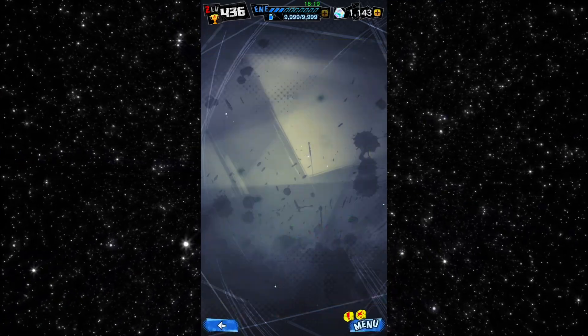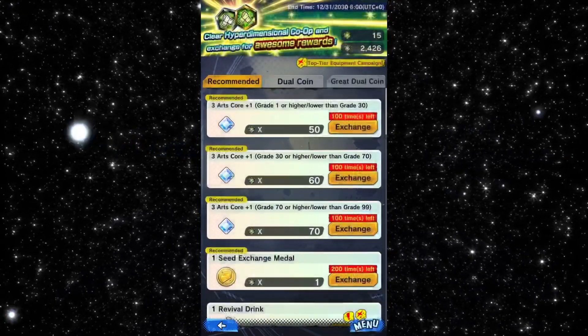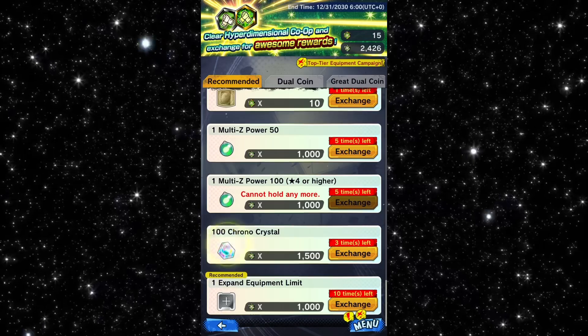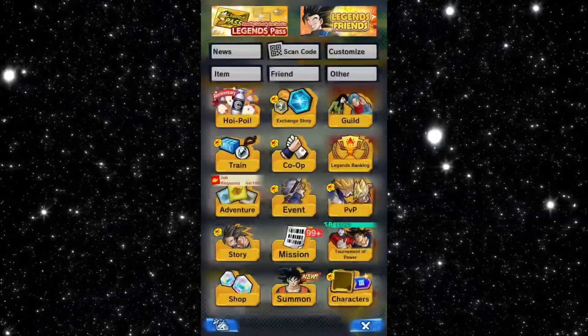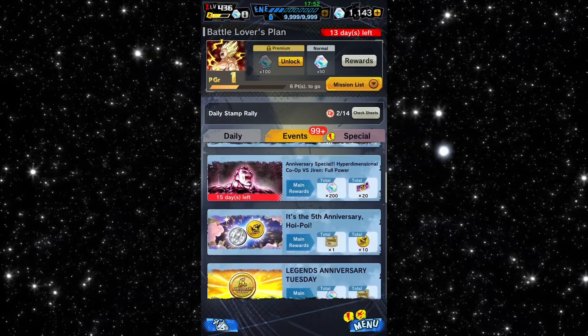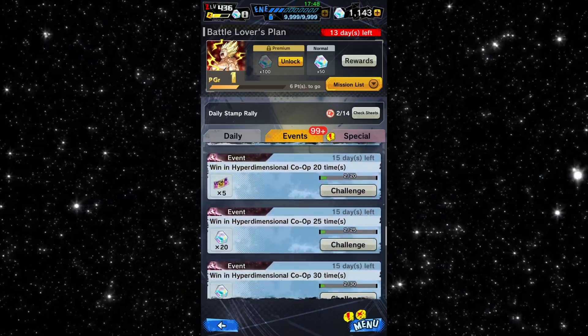There's one for the Buu saga and the Goku Black saga. Completing co-op not only gets you deal coins for crystals, but you also complete the mission plan. And in co-op itself, as you're about to see, you get crystals for completing battles — and it doesn't matter what difficulty you do it on, you just have to complete the battles to get the crystals.